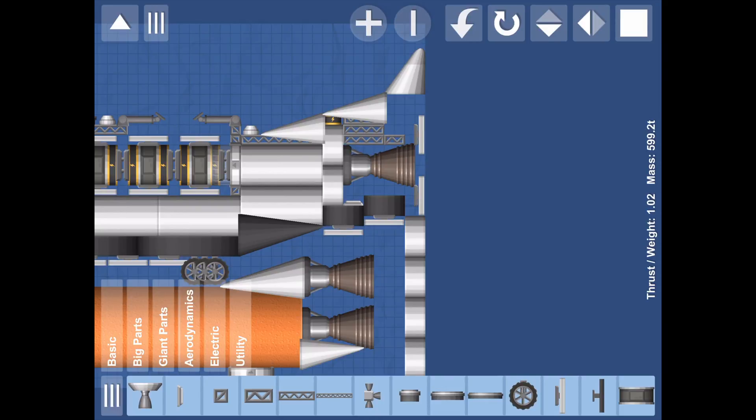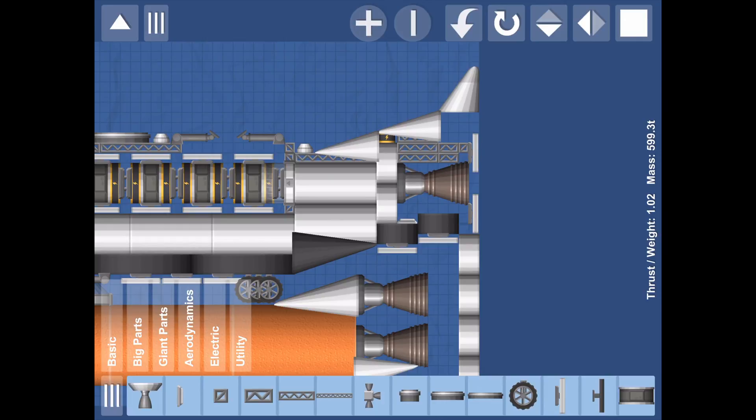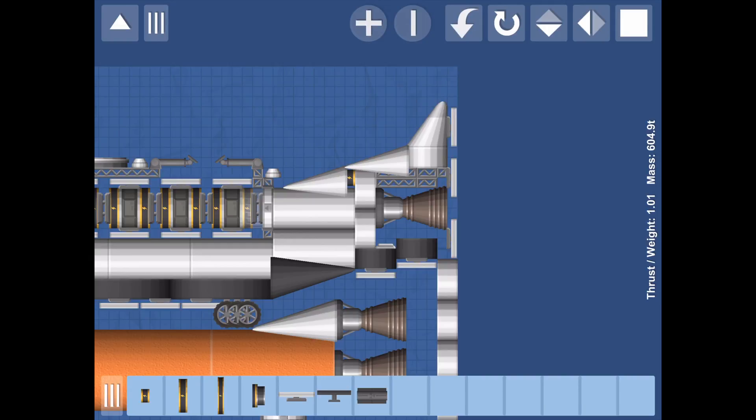Right now we're just building a structural part out. This is purely aesthetic but it also connects the solar panel which, as many people know in the game, is indestructible — when they are not deployed they're indestructible. I'm just going to move that solar panel up. It's starting to look really ugly. Much better. How does it look now? What do you think? Leave your ideas down in the comment section below.